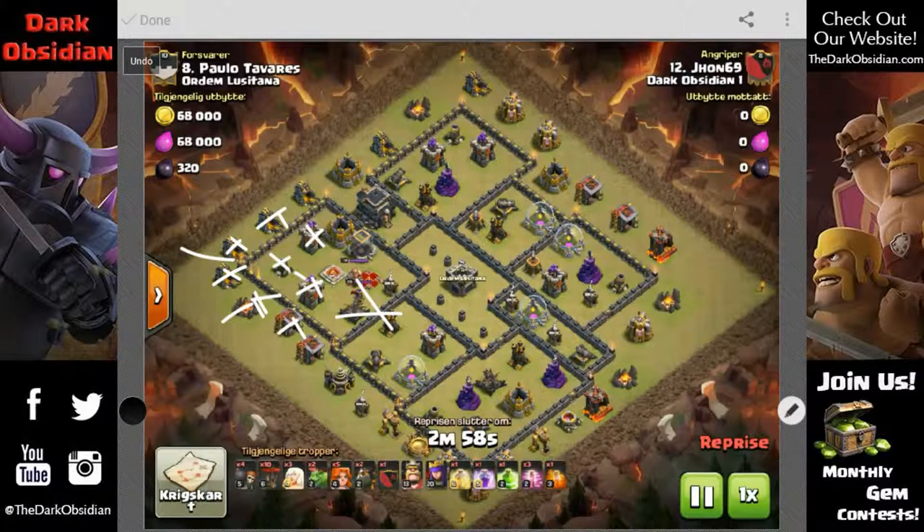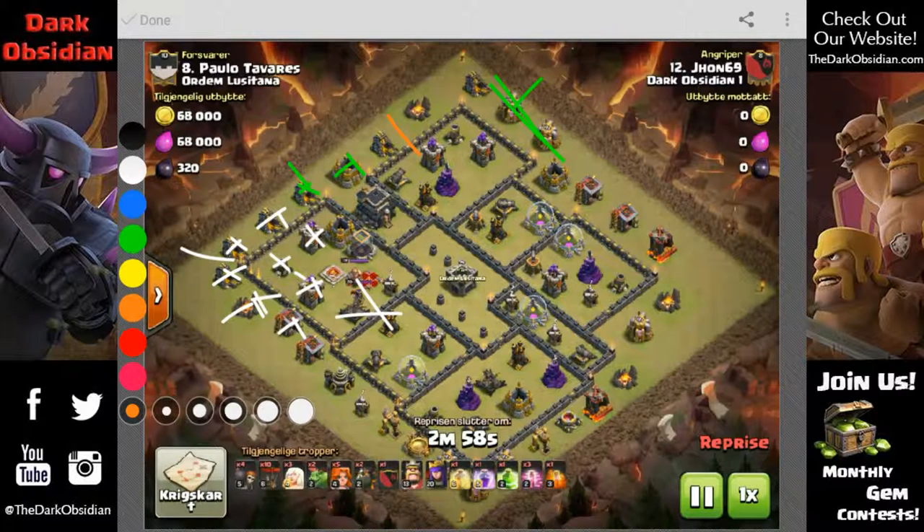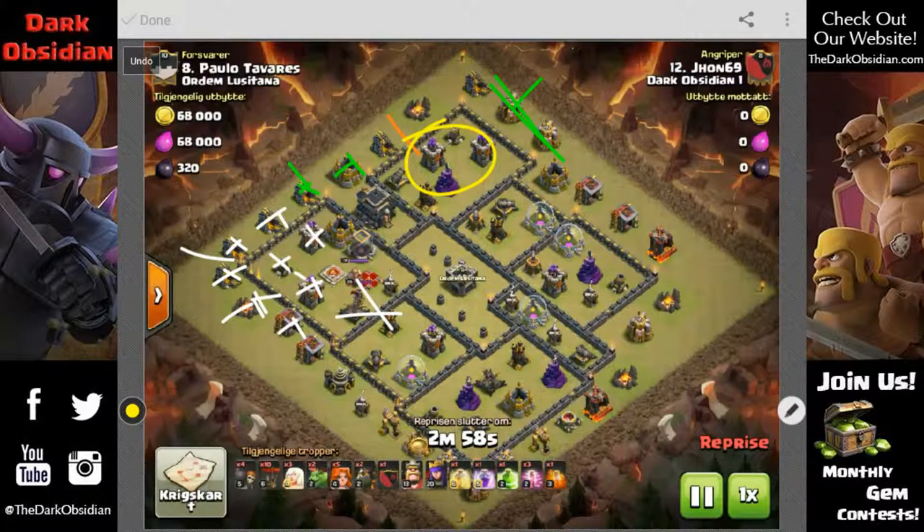I used a baby dragon up here at the top and somewhere over here, really just to clear this out and take that out. I wanted this gone so when I set my valks in through here they go straight in, and I can get them through the wall with the heal spell. I used the heal spell for the valks right here, a little extended out. I got surprised because this was the first hit — there ends up being a tesla farm right here.